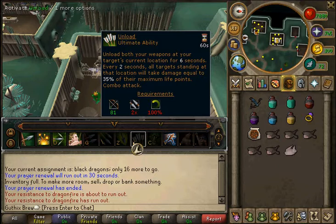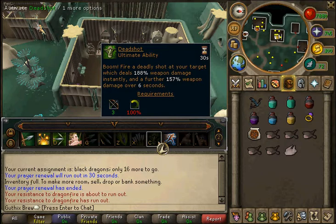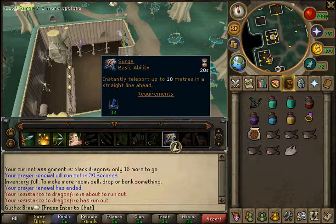I've brought an extra off-hand rune crossbow. This is for Unload - Unload is a lot better than Deadshot. Unload kills dragons in one shot whereas Deadshot only halves their health, so Unload will just kill them in one shot. Also bring Surge here, which teleports you ten metres forward, so when you're running you can click that and jump forward further.